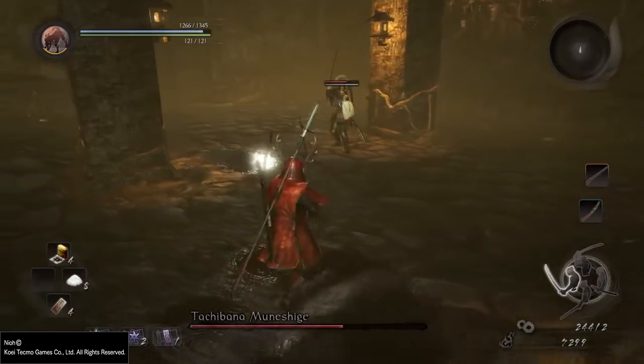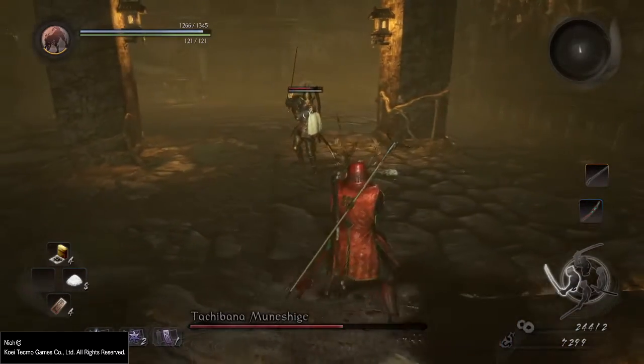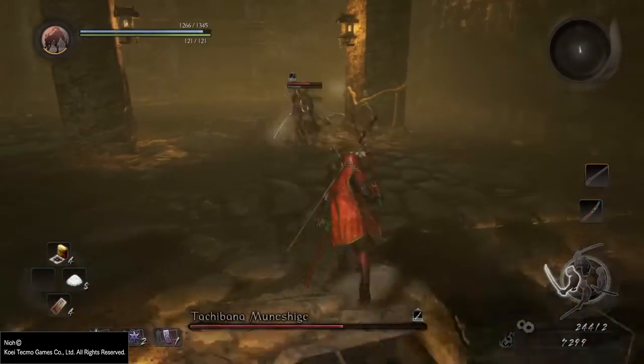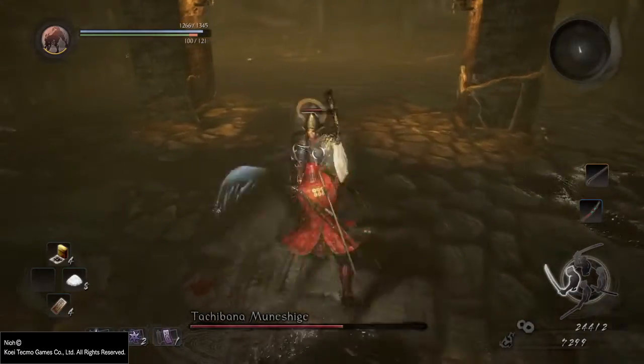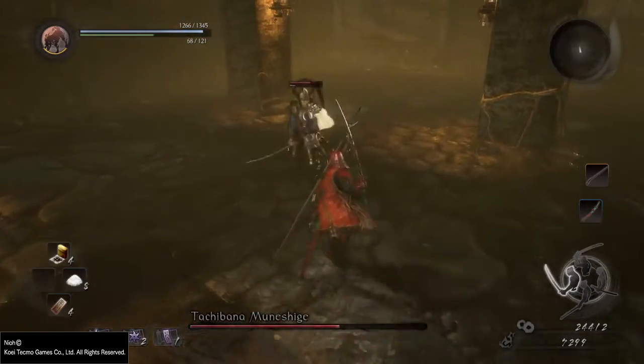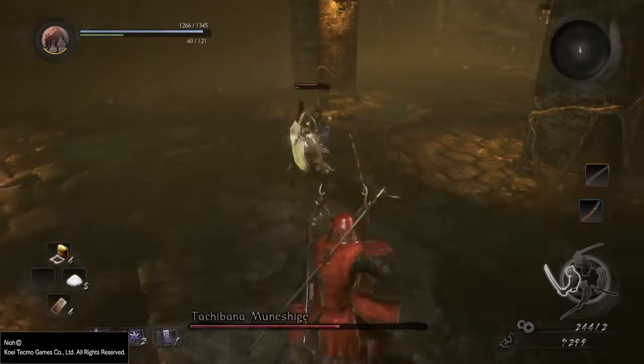To dodge this attack, just pay attention to when he swings his sword and use some kind of a ki pulse. From there, he has two options: to make a charge attack or to do the spinning blade attack. Try to stay close to him, but not too close or you might die instantly.